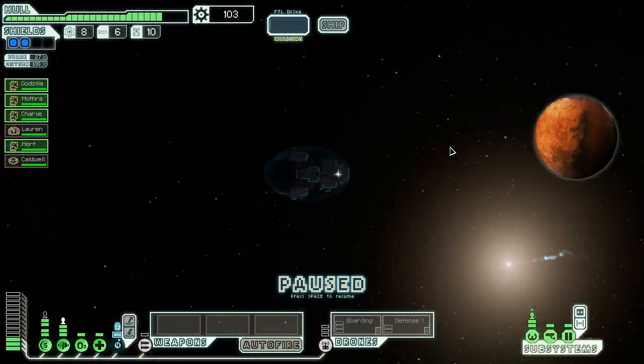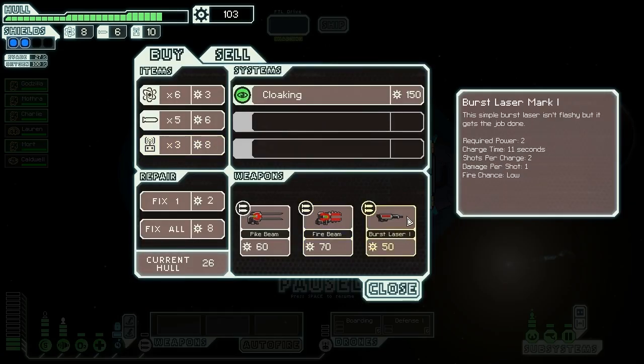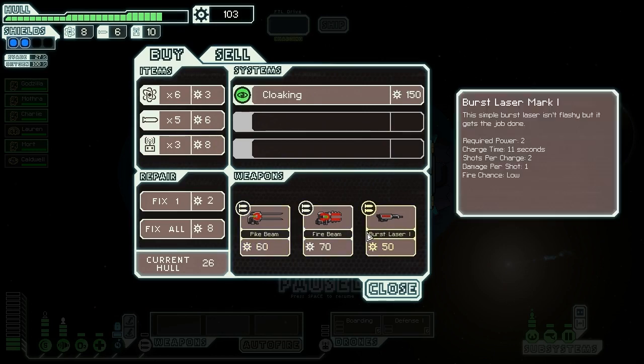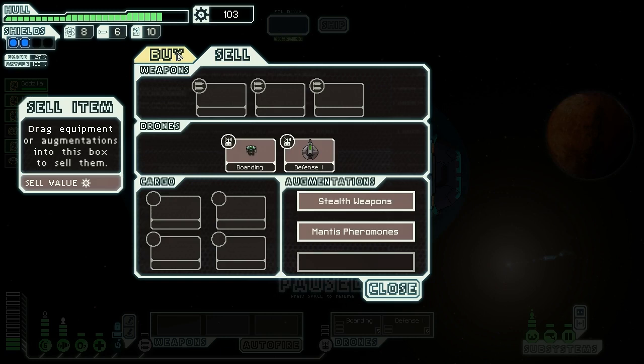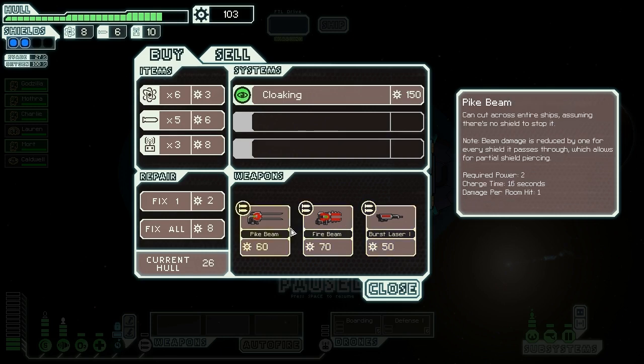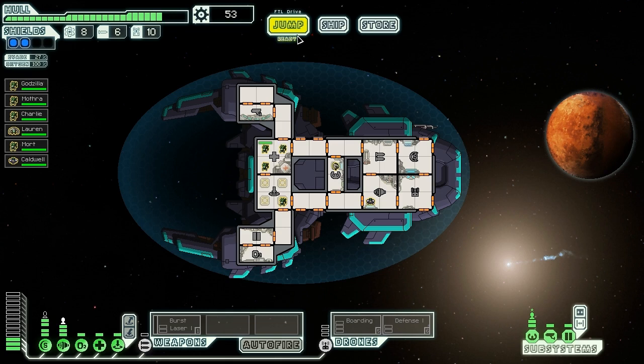Now let's see what's in the store. The Zoltan are fascinated by other species and have set up something of an alien knick-knack shop here. Inside we find weapons! Yay, weapons! Of course, they're all two power weapons, which is a little bit less than ideal. There is a cloaking device in there, which is kind of fun. We could probably afford to sell our stealth weapons augment. Probably a burst laser - we have to buy it, there's no choice. We can't even power it yet, but we have to buy it because without it we're such slow fighters. We have to be able to shoot down Zoltan shields - that is a vital upgrade.